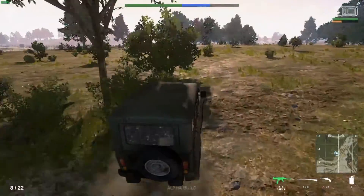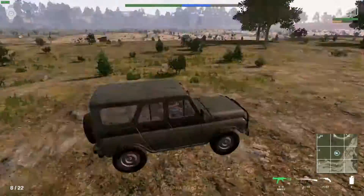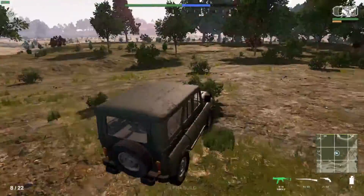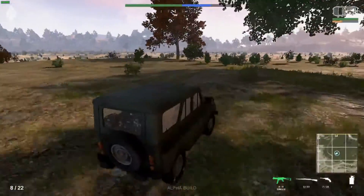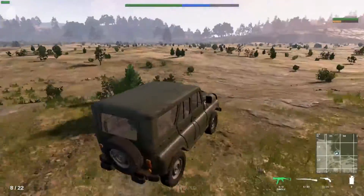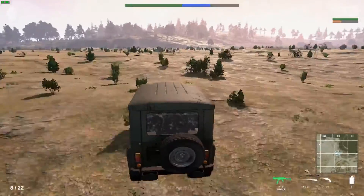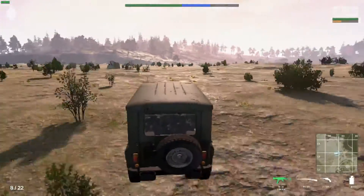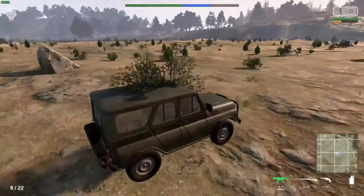On H1Z1 you can flip the vehicle back over — on this one, once it's flipped, it's done, you ain't flipping it back, buddy. Again, more realism, which I like a lot. I like how the map goes from the forest into this nice vast desert area too. The way the map's made up is just so good — right back a second ago we were in the forest, and now it moves out into the desert.